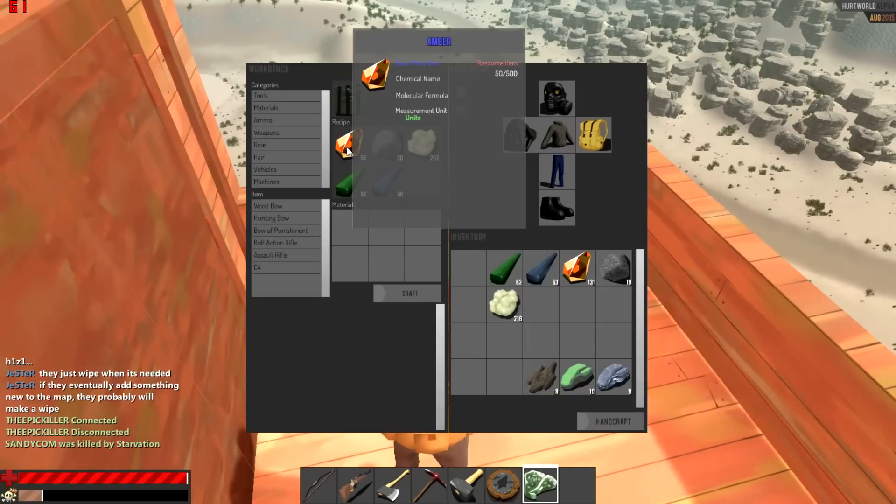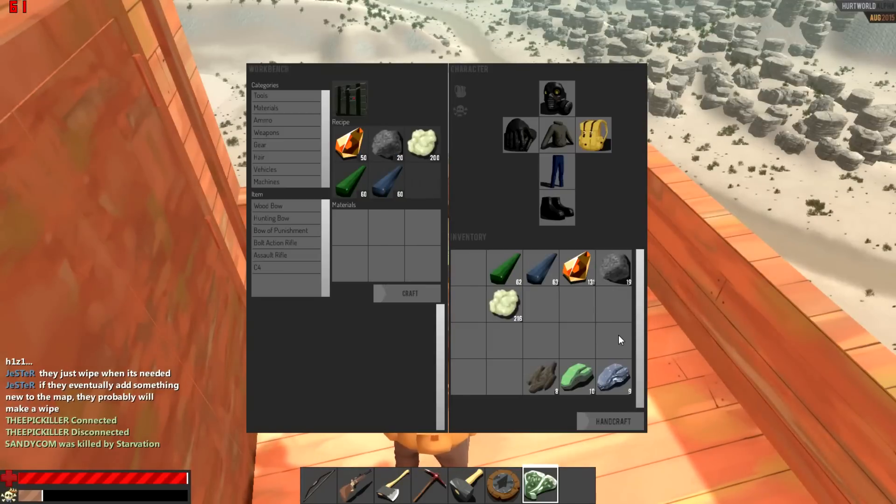The next thing you'll need is amber. Amber is not that hard to find — you can find it randomly by picking up basic resources such as stones from mining rocks, and especially from chopping down trees and tree barks. I have a bunch of them; they're not hard to find at all.